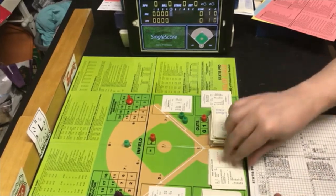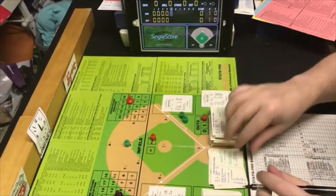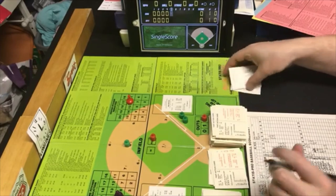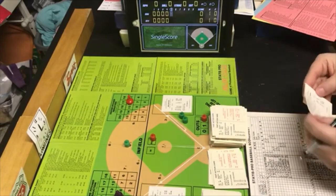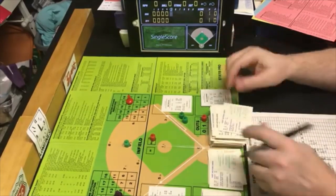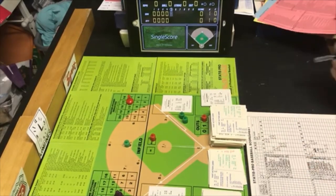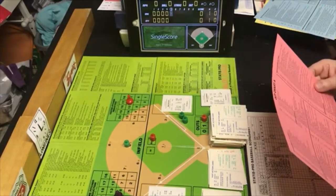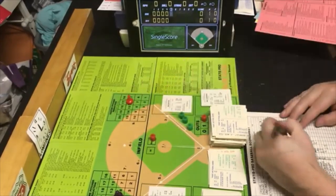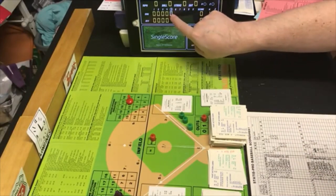Next card is a PB8, within Guidry's range — Guidry is in charge. Random 73 is an out. Next batter is Dave Revering, who is an LN. We flip the card and look at LN — FD9, which is a fly out to right center. The A's are retired. We go to the bottom of the fifth.